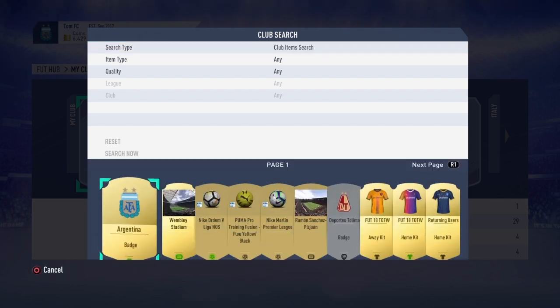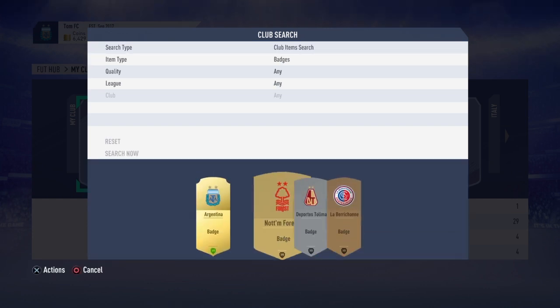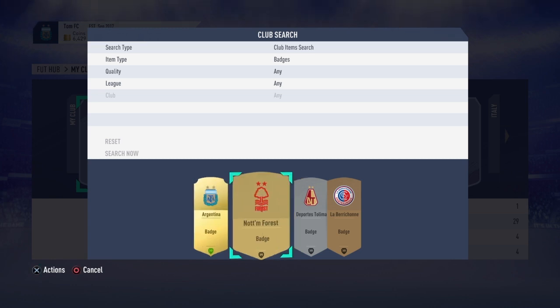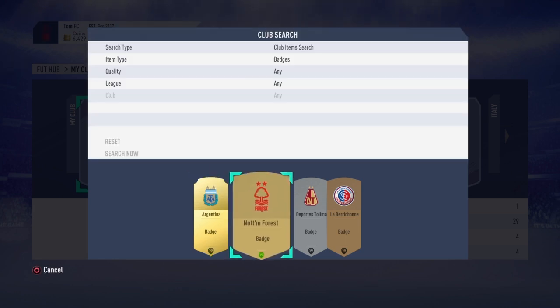Then for the next one, go straight to badges. I'm going to go back to Argentina but that's what I'm at now, so I want to change to this one. Press on it again and make current item. As you can see in the top left corner, my item has changed.